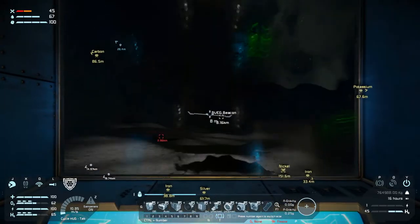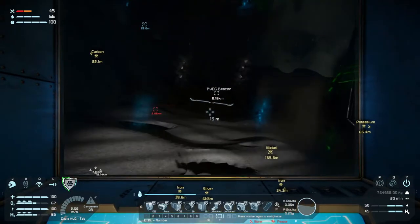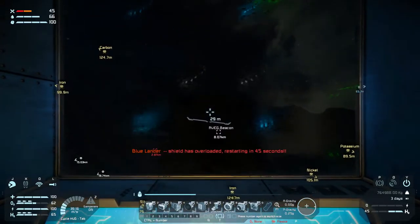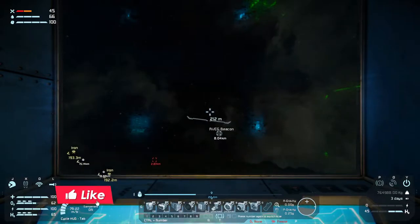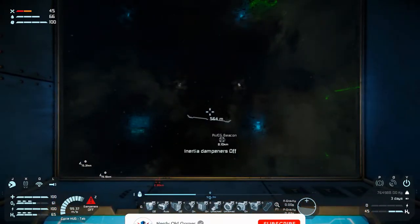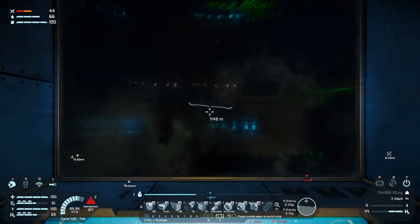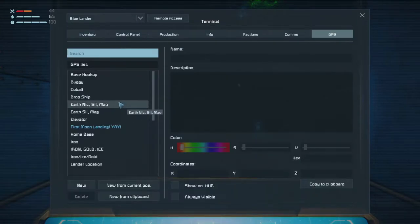I'll be very careful about getting out of here — I say as I crash. Let's get out of here. Turn off our inertial dampeners and we need to find home base.